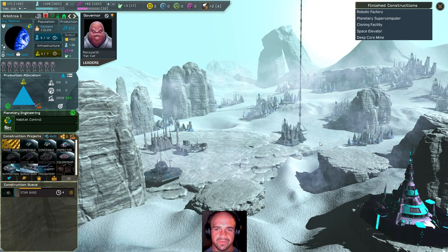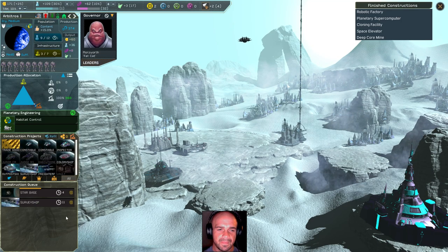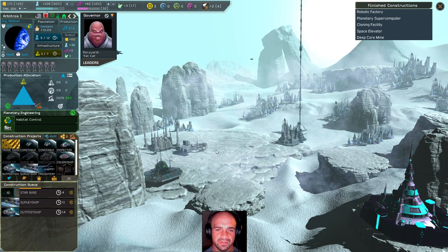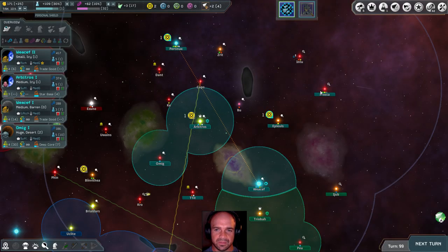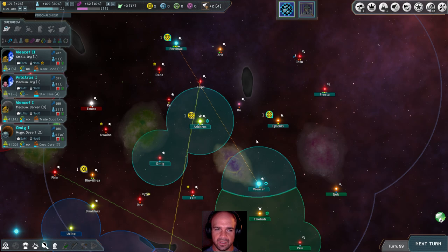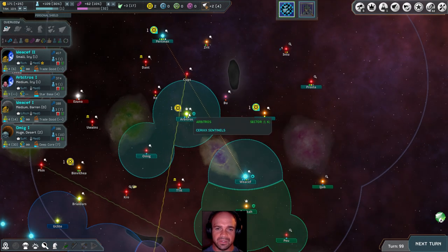We need to build a survey ship again, now that we lost our other ones. And then with that, we'll build an outpost at that place — that one system, Prasta — and take advantage of the asteroid belt there so that we can build some more production and have it come to Arbitros.